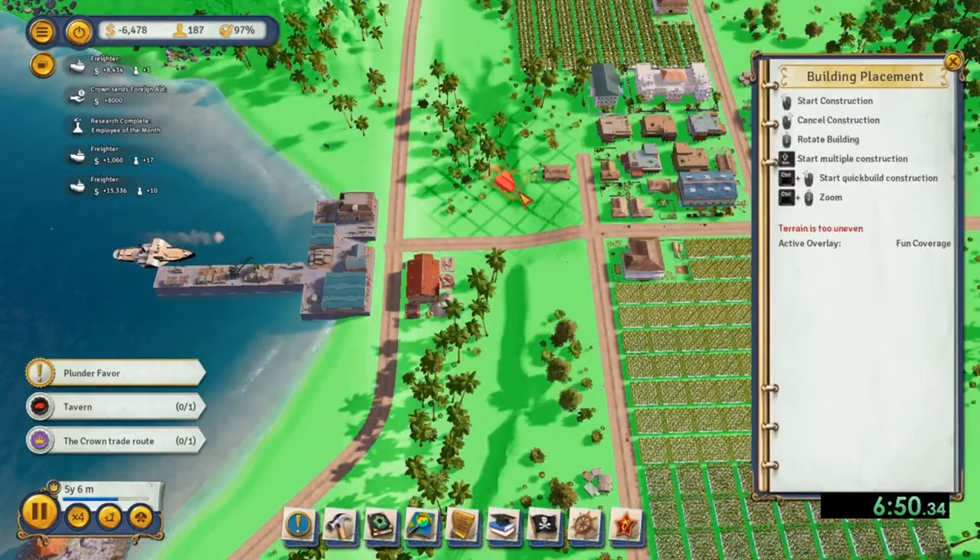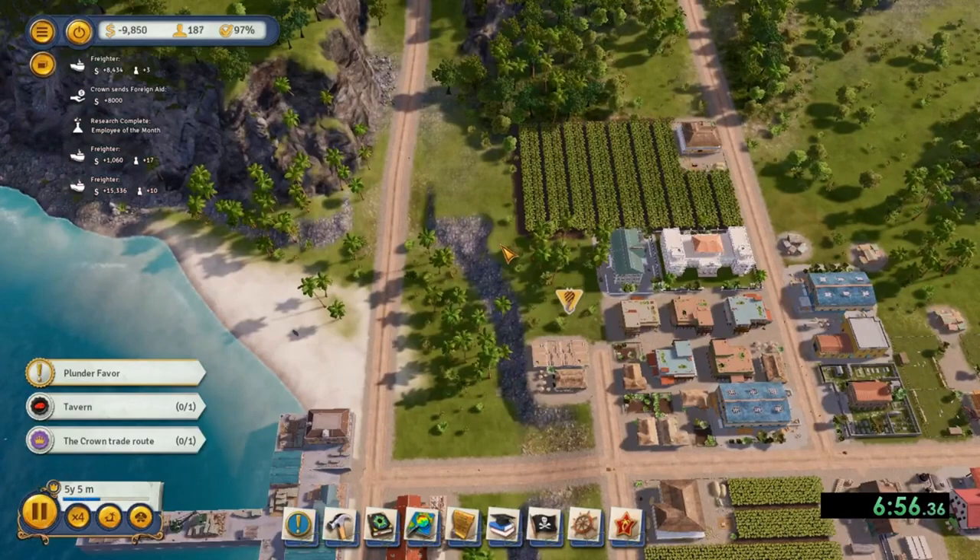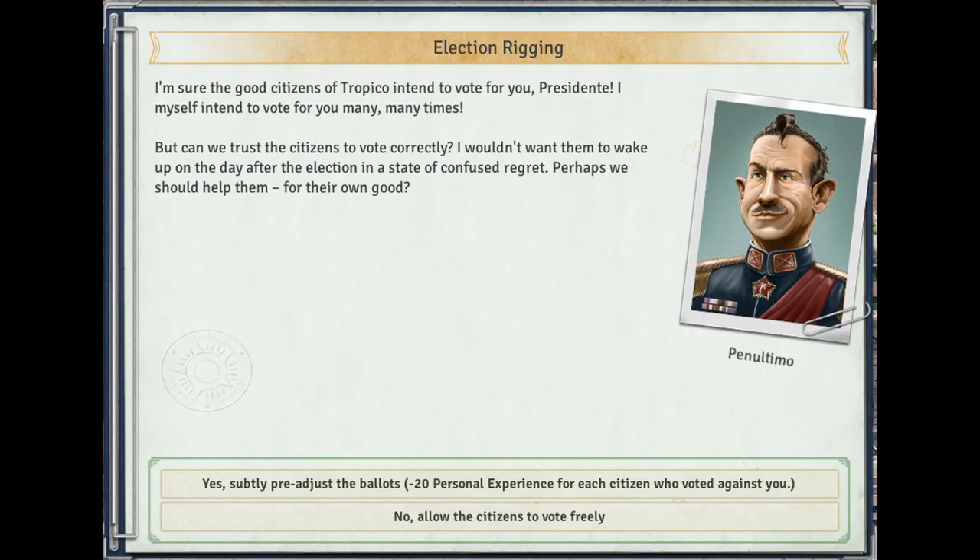The last thing you could do to increase your election chances is to rig an election. A few months before the election itself, you will get a prompt from Penultimo asking you if you want to rig the election by changing some of the votes. You should only do this option if you realize late in the game that you will or could lose the election and the other options I've laid out are not possible. The negative side effect is you will get the negative effects from all citizens that voted against you, so you should only use this as a last resort. But I guess that is better than losing the election itself.